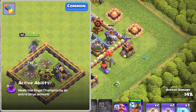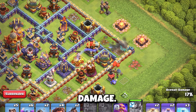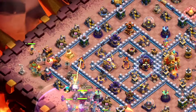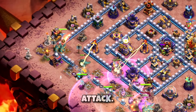Let's start with the Royal Champion's Seeking Shield. The Seeking Shield is a throwover shield which bounces between defenses while dealing damage. Starting at level 1 up to level 18, which is currently maxed, with a whopping 2500 projectile damage, it can take out 4 defense buildings in 1-2 seconds, which can make a big difference during the attack.